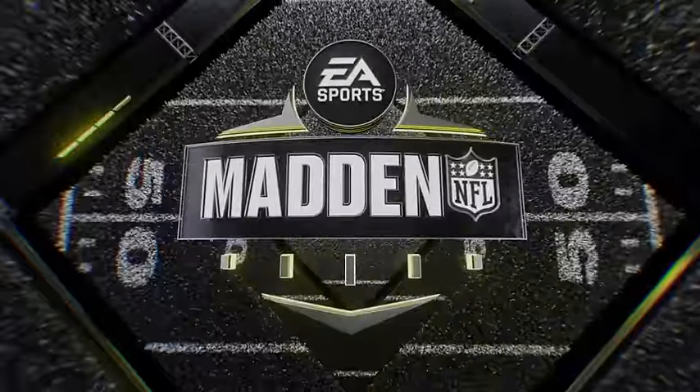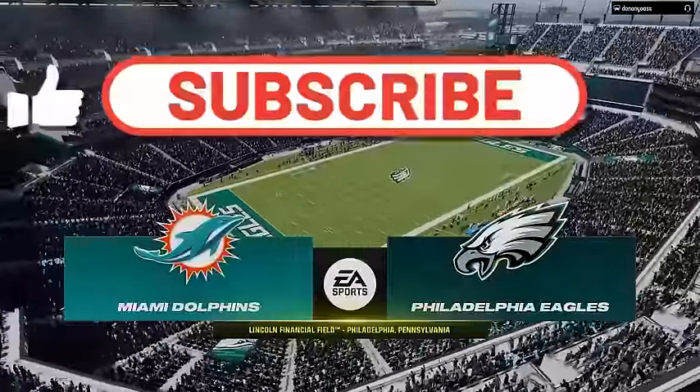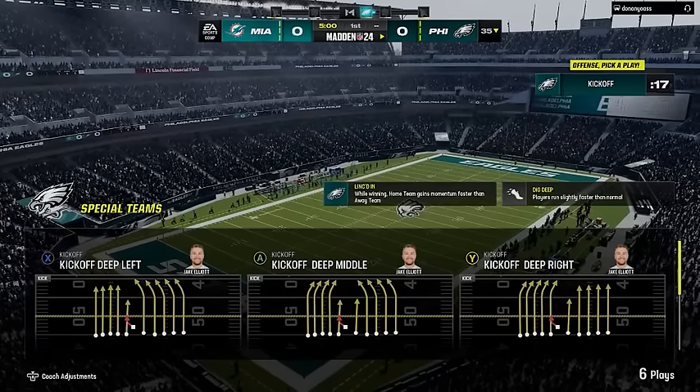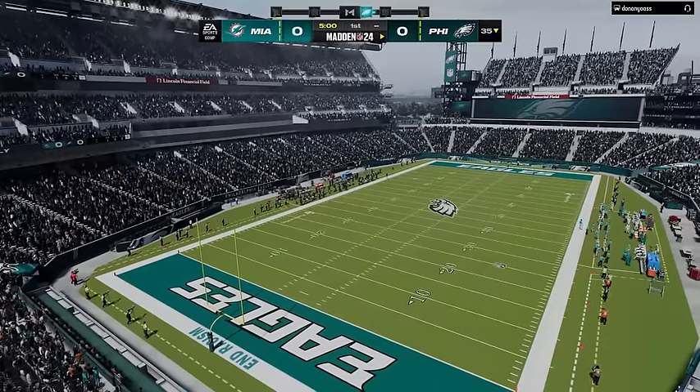I'm once again using my Philadelphia Eagles and I will be facing one of the fastest teams in Madden history, the Miami Dolphins — a team so fast that I refuse to use them because it would make offense too easy and it wouldn't prove that my plays are actually working.